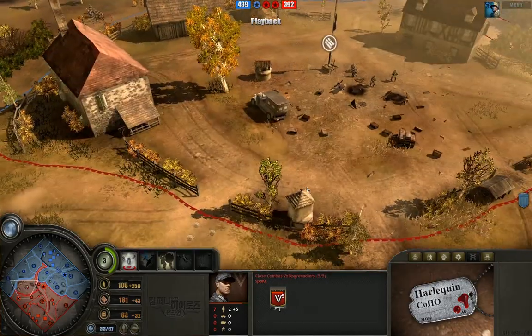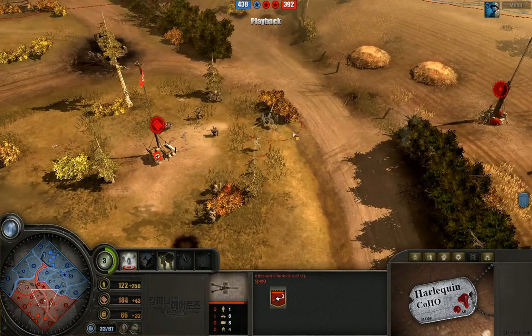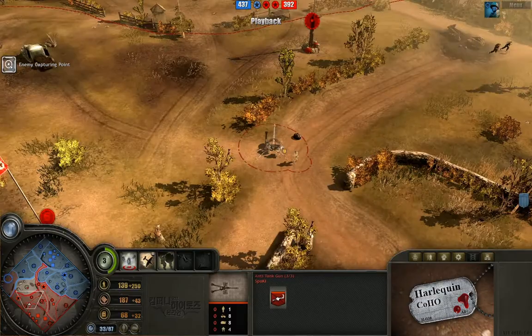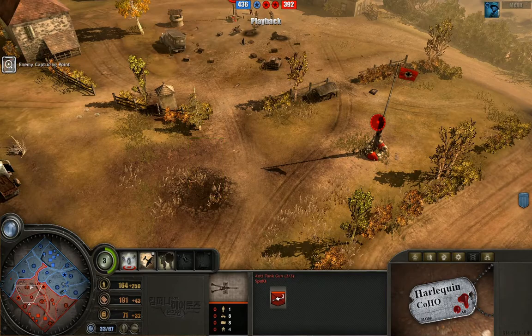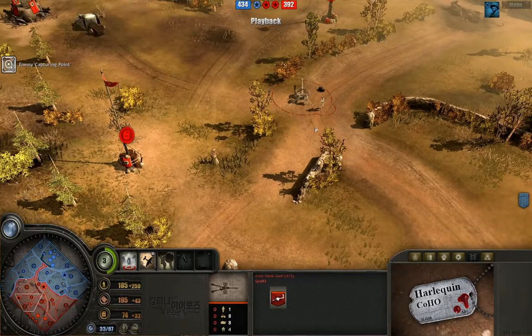Close combat Volks are moving around to the left. Accomplished Volks holding this point. Pack safely camouflaged, another pack safely camouflaged. I'd like to see this pack move up a little bit though, honestly — it's not super effective way back here. Maybe just a point up here would be good to cover, because Greyhounds don't mind poking their heads in here every now and then, but this is a little far away.